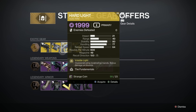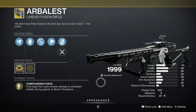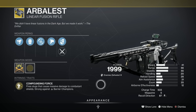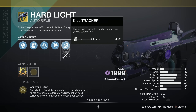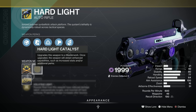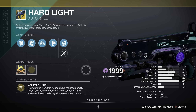Exotic-wise, we've got three corkers. We've got the Arbalest — a fantastic anti-barrier option. It's a fusion in your primary slot, although it does still take secondary — energy ammo, rather. Well worth picking up if you haven't got one. And we've got the Hard Light auto-rifle, which flicks between Void, Solar, and Arc. It's excellent, particularly with the catalyst. If you haven't picked up Hard Light, I really would — it's totally tremendous.